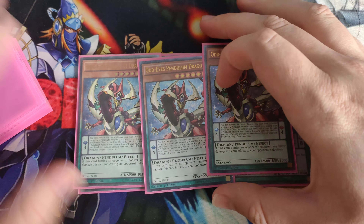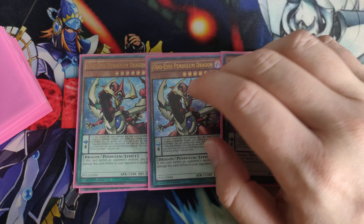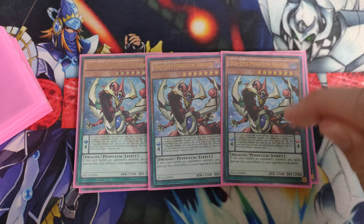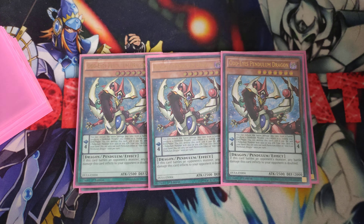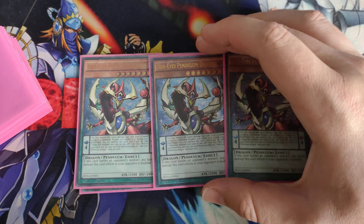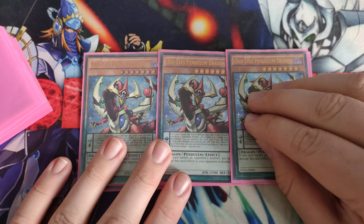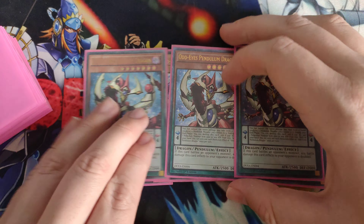Next, the original OddEyes Pendulum Dragon. This card is really strong in the deck — during the end phase, it can search a Pendulum monster with 1500 or less attack from your deck to your hand, and its monster effect doubles any battle damage it deals. This deck is primarily an OTK big-damage control deck: you control with Vortex if you go first, and do big damage with OddEyes Pendulum Dragon if you go second. You want to kill your opponent as soon as possible. You play three of pretty much all the big OddEyes monsters since they're level 7s you'll be making into Xyz or Link plays.